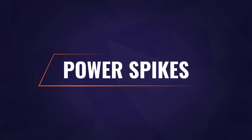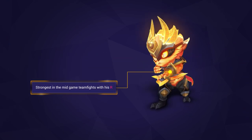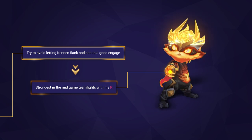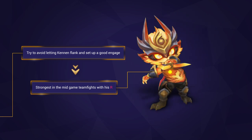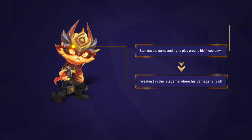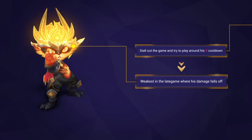It's always good to think about when a champion is strongest or weakest. Kennen is strongest in the mid game where he can look to set up and initiate fights with his ultimate — he should have some damage and Zhonya's Hourglass by this point. Kennen is weakest in the late game where his damage falls off and his foes will have defense items that allow them to deal with him more easily.